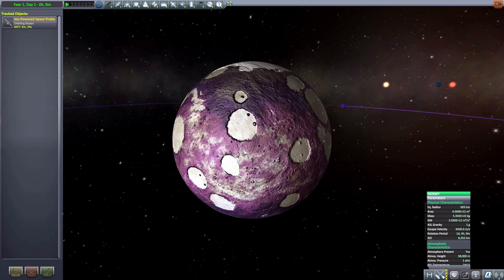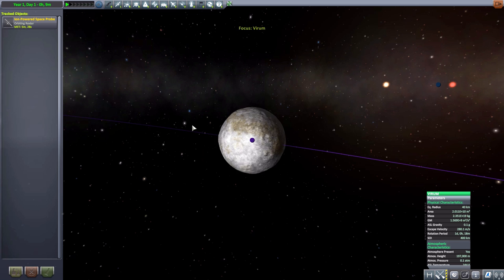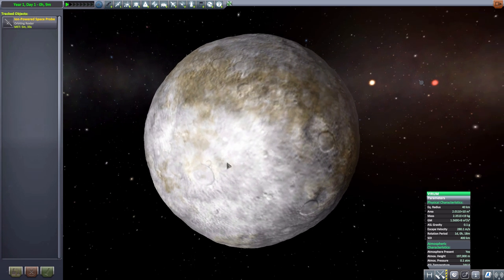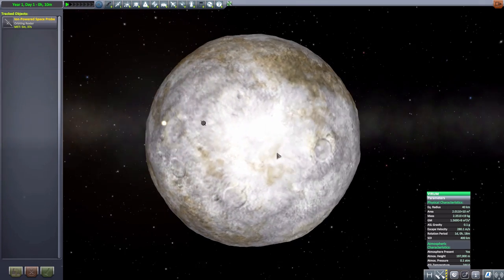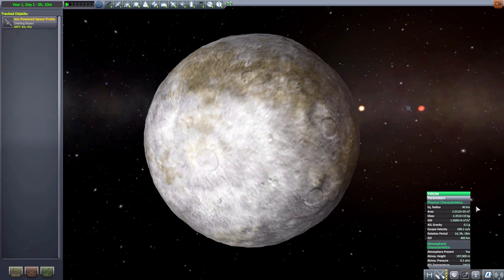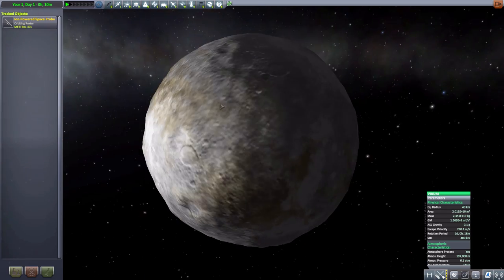Jermi does have a small moon called Virum, which also does have an atmosphere, though it's a very thin ammonia atmosphere, which apparently does have some ammonia-based microorganisms on it according to the flavor text. Very, very fun. It's a very small moon with a radius of 40 kilometers.